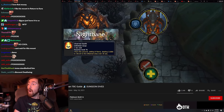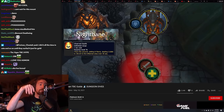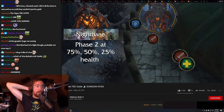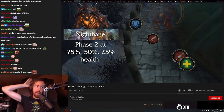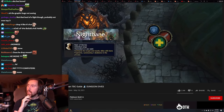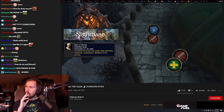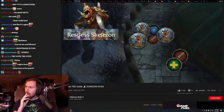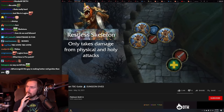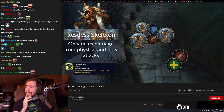Have your ranged stack up together. When Charred Earth is cast, just sidestep out of it. At 75%, 50%, and 25% health, Nightbane will transition into his air phase, which is easily the hardest part of this fight. Everyone in your raid stacks together. He will then cast Reign of Bones, which does AoE damage, and you want to spread back out. Reign of Bones also summons Restless Skeletons, and the catch is they can only take damage from physical and holy attacks.